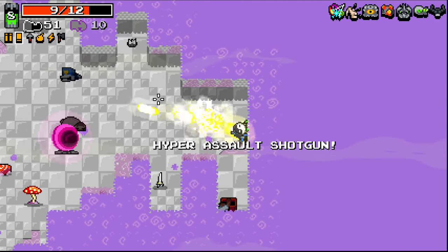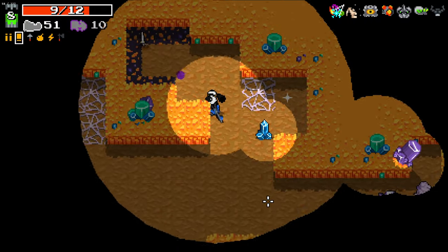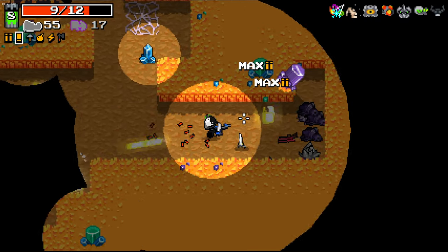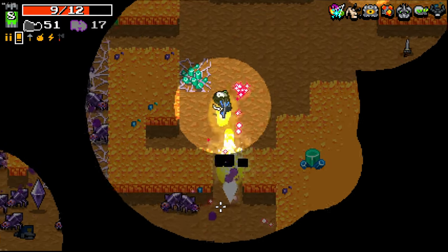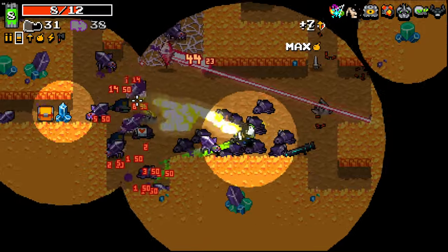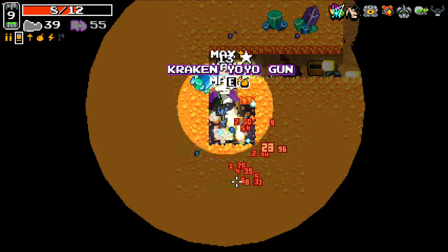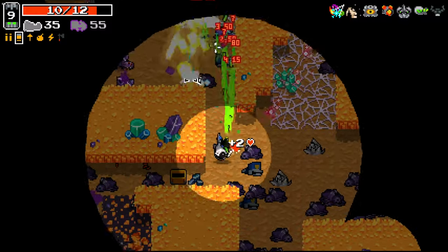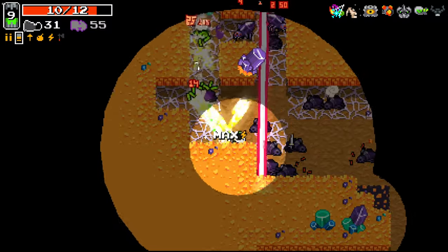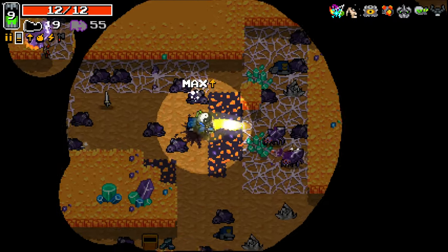Hyper Assault Shotgun - considering we have shotgun shoulders, I think I'll be taking that. We got the cheese area. Does seem a little ammo hungry, obviously. I've never understood the idea of the Bouncer Bazooka - is it literally just meant to be a mean weapon that is never actually supposed to be used? Very much seems that way.